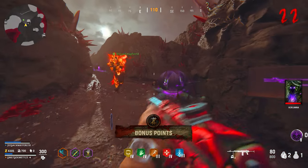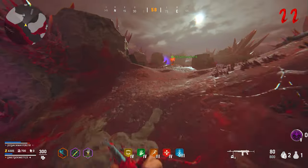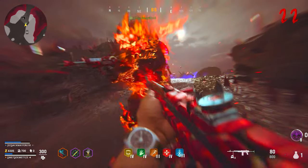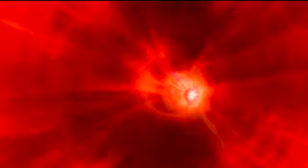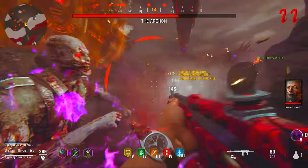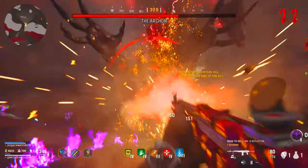Keep spraying bullets into the boss's weak spot until you teleport to the next area. For stages two and three, the same attacks are now in full effect — not weakened at all. React fast to those red orbs, electric bursts, and any other attacks. Keep checking your surroundings and get to a safe area or you will die very quickly.